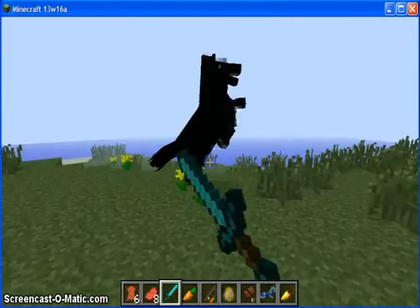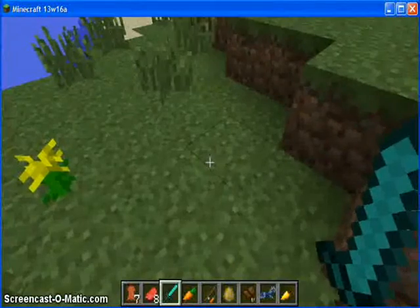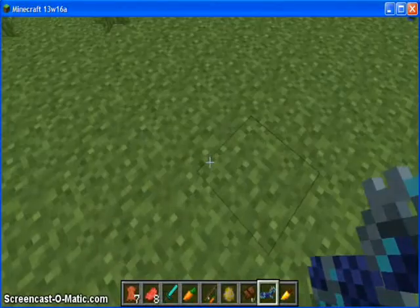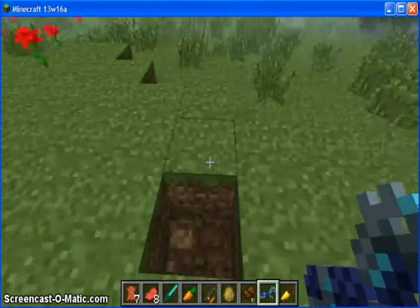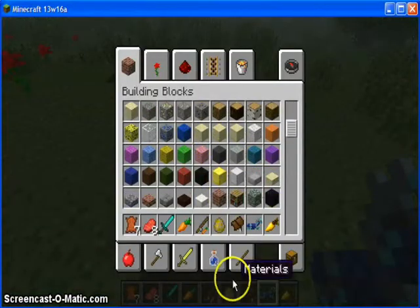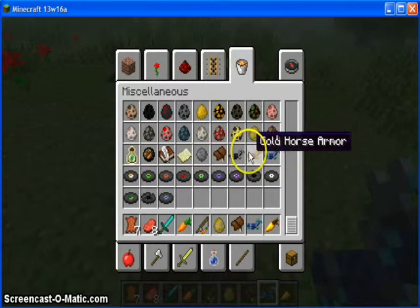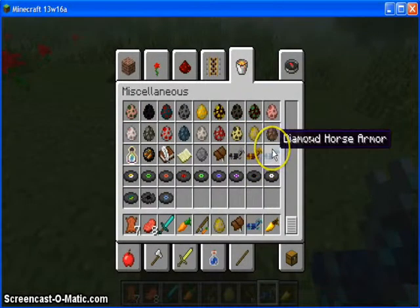It drops different amounts of leather. What I'm seeing is the diamond and iron — and what was the other one? I think it was leather. Leather horse stuff. You get iron, gold, and diamond horse armor.